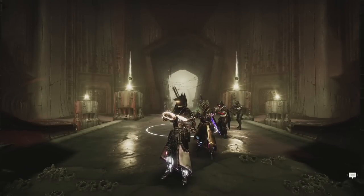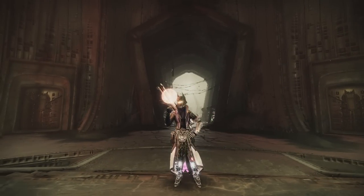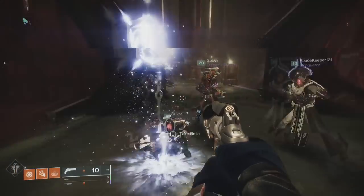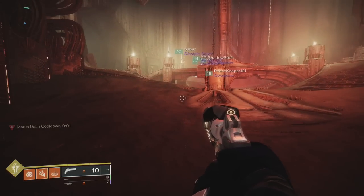First up, welcome to the first encounter: Opening the Gates. For this encounter, you'll need to split your team up into three teams of two — one on left, one on right, and one on middle. Left and right teams will be doing pretty much the exact same thing, just on different sides of the arena, and on each of these teams there'll be one runner and one defender. The team in the middle will just be opening up doors and doing basic add control.